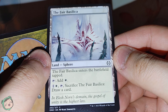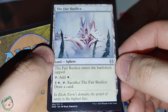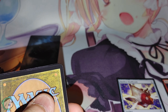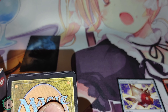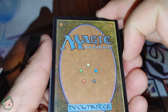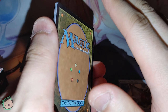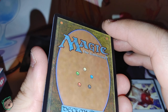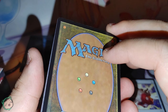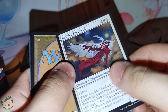We got the Fair Basilica — whereas the other one was a Skull Bomb, this one is the Plains land. I don't remember if the way they pack it is commons to rares or the other way. I think I saw a rare symbol, that's why I went off this way first. We'll see with the next one.